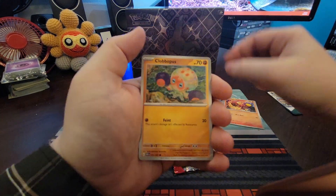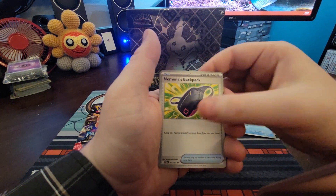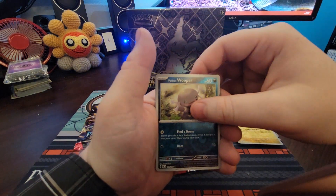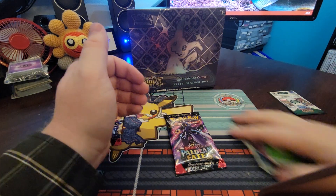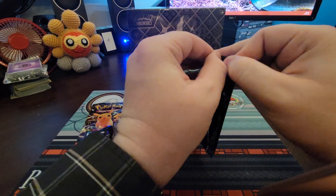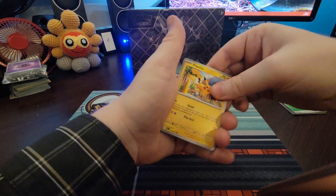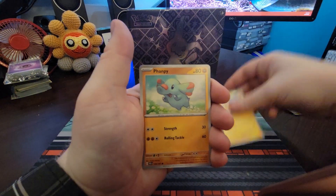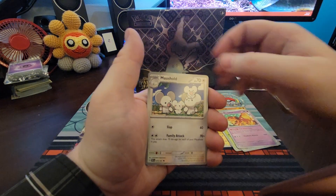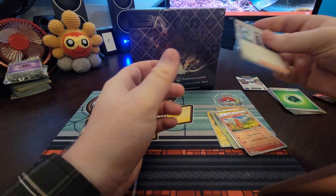Alright, so we got Char-cadet, Clavapus, Faroom, Frigibax, Nomona's Backpack - what a bad card. Grappalocked and Iona - always good to get those. Cyclozar, Valdean. Exeggutor, Dosh Bun, Mousehold, beautiful Thundurus, Charmander, and a Hollow Research. I guess the Thundurus is the pull in that pack.